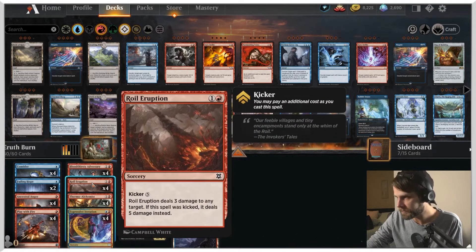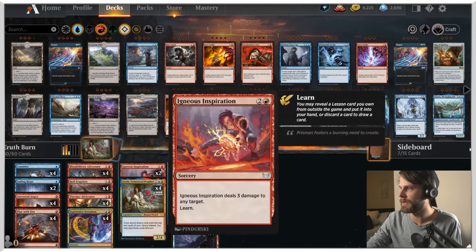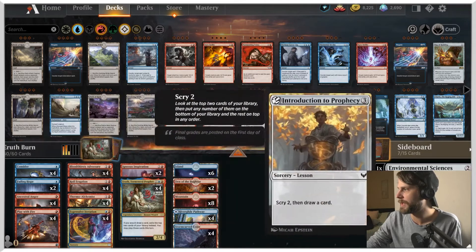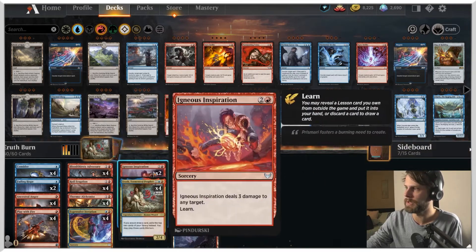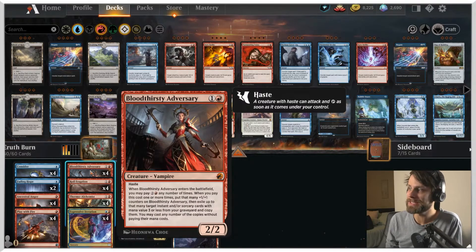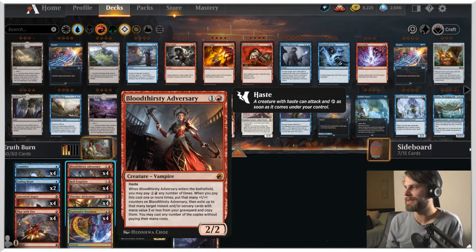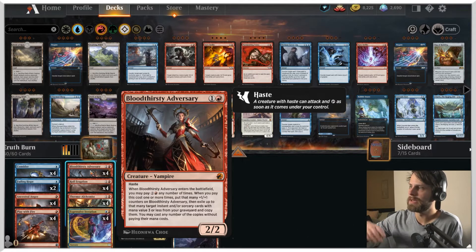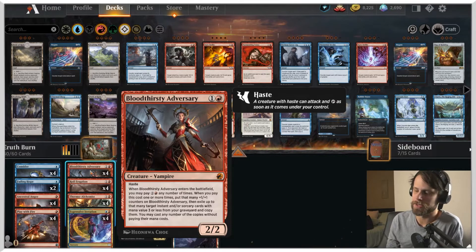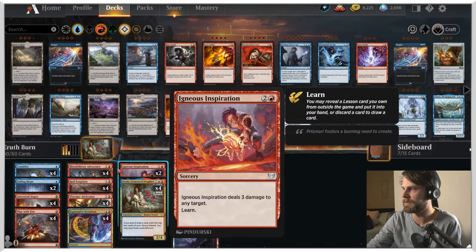Play with Fire is in here. Royal Eruption deals three damage to any target, and kicking it deals five damage, which is quite good. And of course Igneous Inspiration, which does have the learn mechanic, so we get access to the full learn sideboard as well. We do have Bloodthirsty Adversary — a 2/2 for two with haste. When it enters the battlefield, you can pay three any number of times, putting that many +1/+1 counters on it, then exiling up to that many instant or sorcery cards with mana value three or less from your graveyard and copying them. You can cast any number of those copies without paying their mana costs.